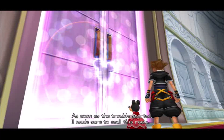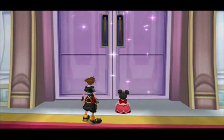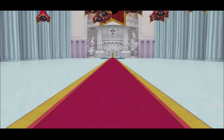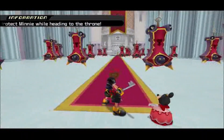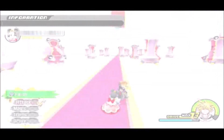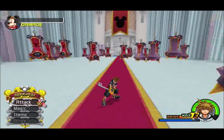As soon as the trouble started, I made sure to seal this room. We can still use her Limit Break to knock back the giant floating Heartless. It worked pretty well, actually - it does knock them back quite far away.